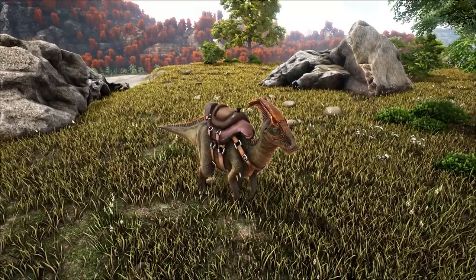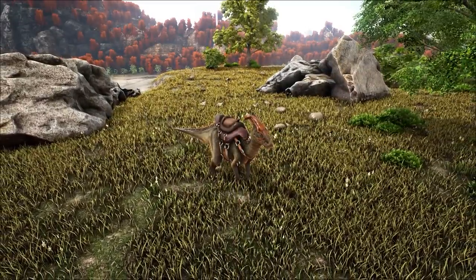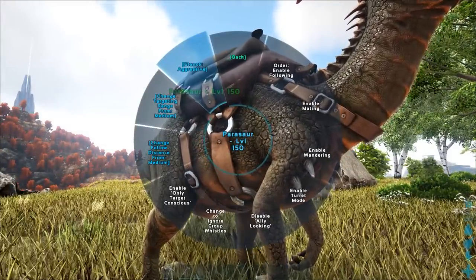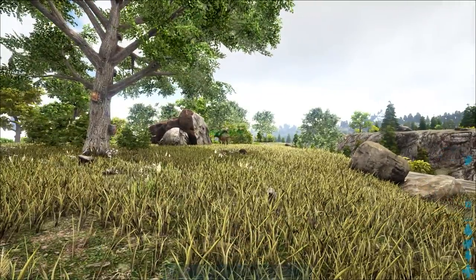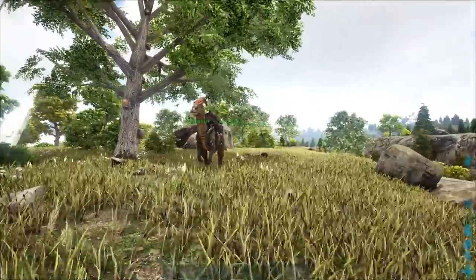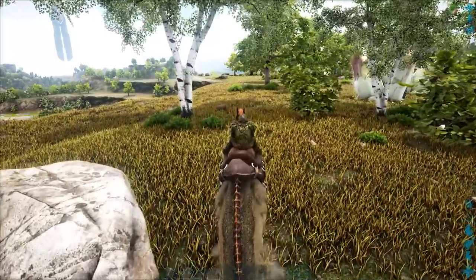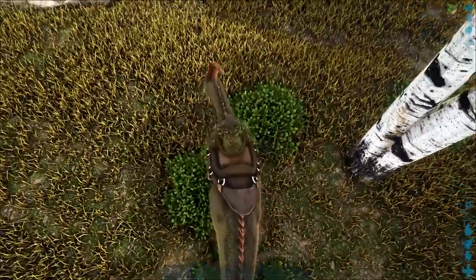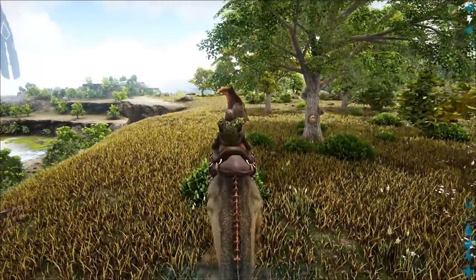Once your creature is fully tamed, you'll be able to take advantage of all of its special abilities. Typically a saddle is required to ride any tame, though this isn't always the case. If a saddle is required, unlock the appropriate engram and craft it at the proper crafting station. There is a radial menu for every creature accessed by approaching it and holding E, where you can name it, set it to obey commands, and change some general functions. There are also whistle commands to quickly change your tamed creature's behaviors — the main ones you need to know are T to command a single creature to follow and Y to command it to stop. You can also access a whistle radial menu by holding T. Many riding controls remain the same as on foot, with the exception of any special abilities. Often times special abilities are passive, such as the Ankylosaurus gathering flint more efficiently, though some are actively engaged like the Parasaur's enemy detection ability.